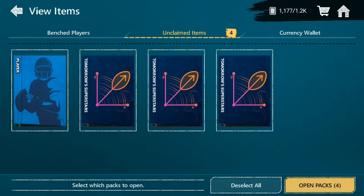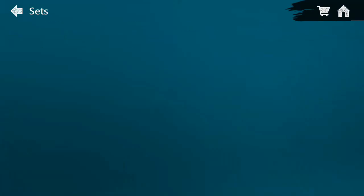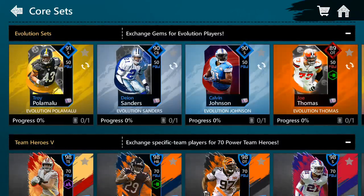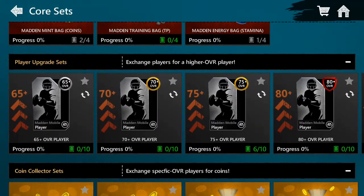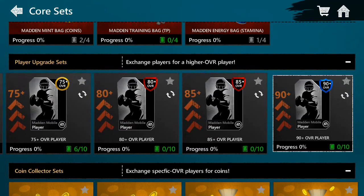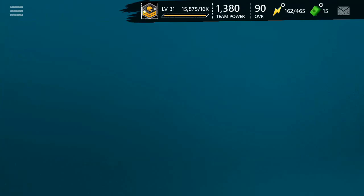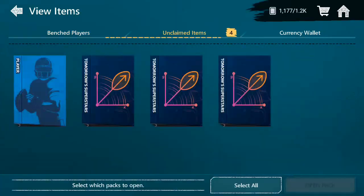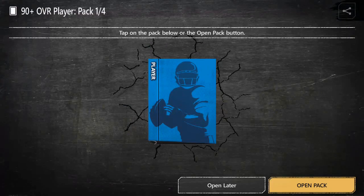Now for the moment you've all been waiting for — the pack opening. We're guaranteed a 90 plus overall and a 98 plus overall player. But first, I actually found this set: if you go to Madden Core and scroll all the way down, there are exchange sets where you can exchange players to get a 90 plus overall player. That's a really good deal, so I picked some of those up — and it doesn't have to be a core diamond, it can be any diamond in the game.